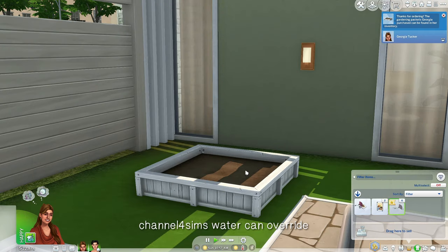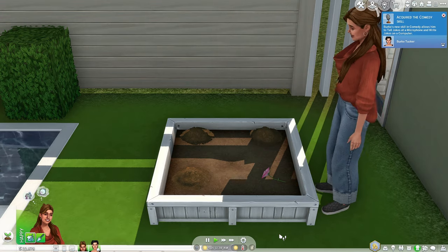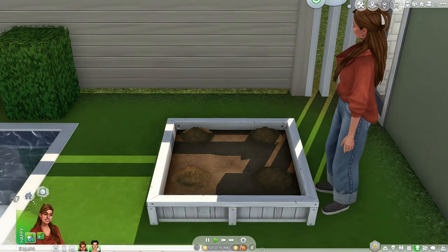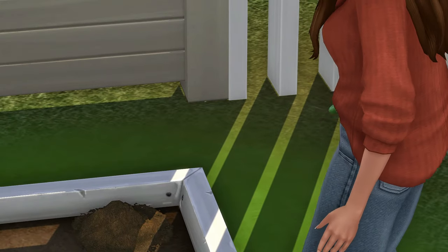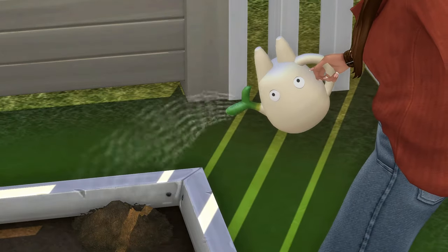Channel 4 Sims water can override. I love gardening in The Sims 4 but I never paid attention to the kind of water can my Sims were watering their plants with. With this override, you will get a new water can — it is a Studio Ghibli Totoro water can for your Sims. I think it is so adorable and I want to see all my Sims use it. It's absolutely a must-have.